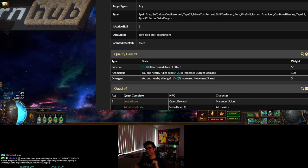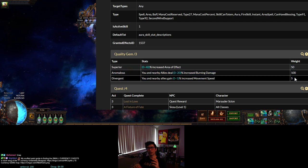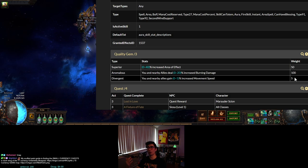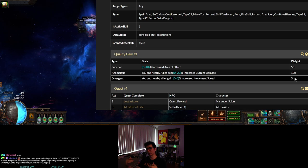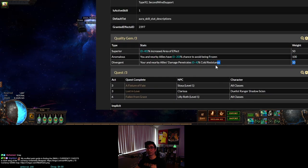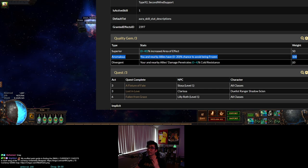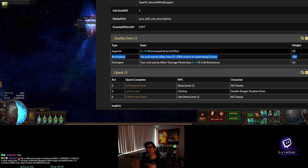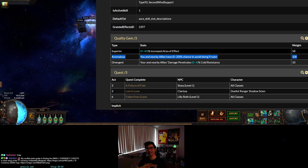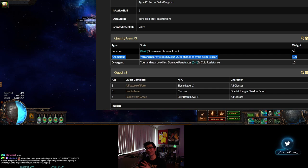It's not the same for all gems — they follow a pattern of roughly 1 in 6 or 1 in 11 chance if you start from the correct version, versus 1 in 11 or 1 in 21 if you don't. For purity of ice, if you start from anomalous, it's 10 divided by the total weight of 60 — a 1 in 6 chance of getting the valuable divergent version. That's similar odds to corrupting an Empower or Enlighten for level 4.